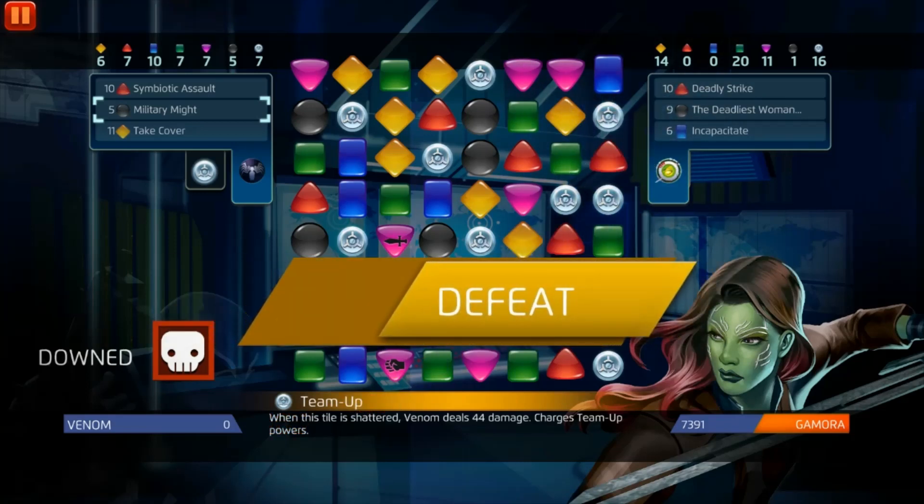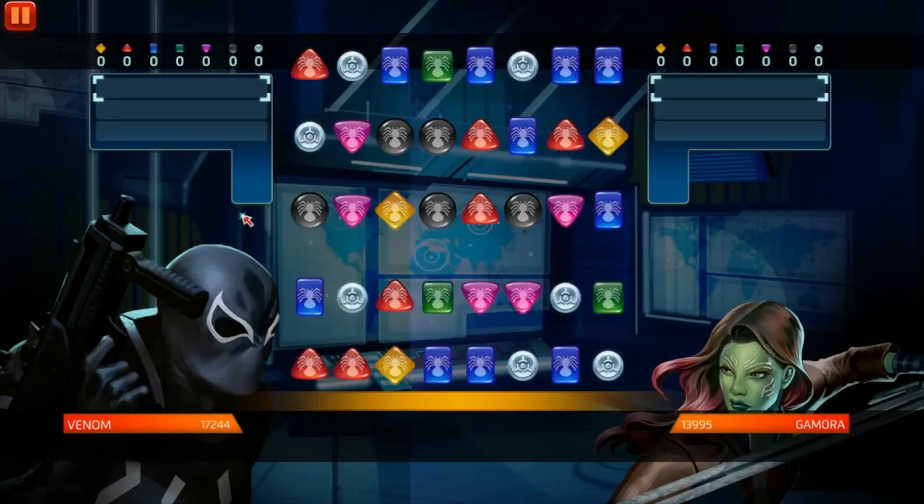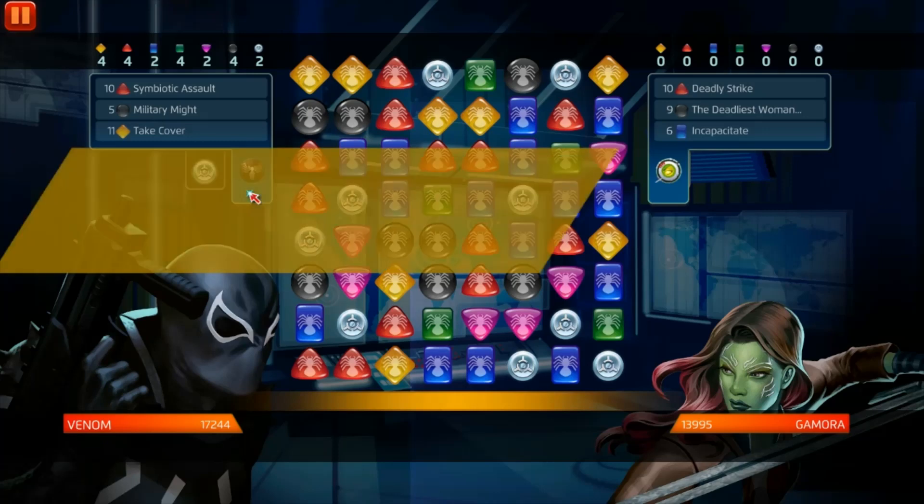Oh my god, round two! All right, round two — I am going to be using boost to speed things up. I literally did not want to get perma-stunned like that. She stunned me and I thought it was gonna be easy. I spoke too soon, I always speak too soon. We're still using the 5-5-3 build, but this time with boost. We're gonna try to down her as fast as possible.